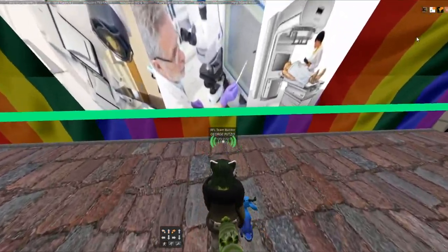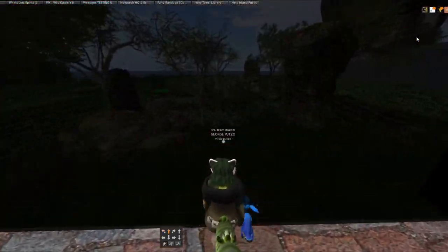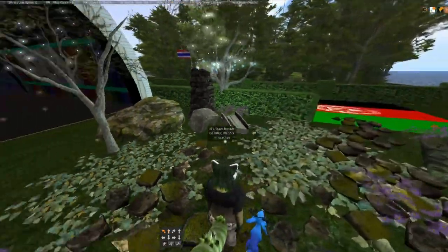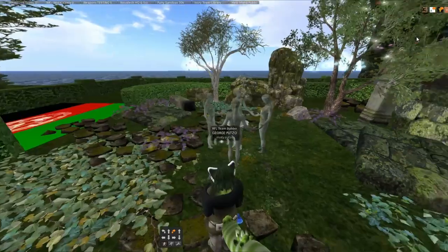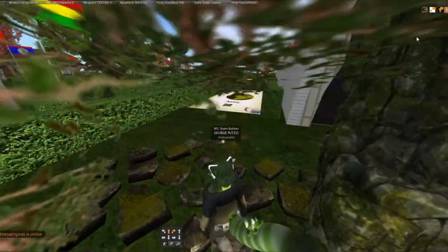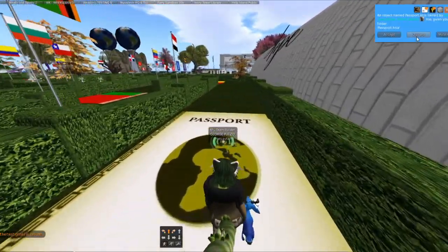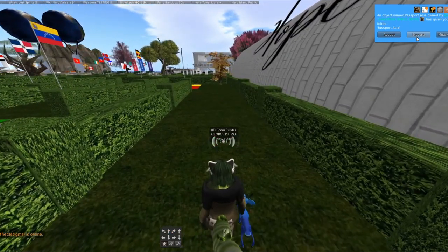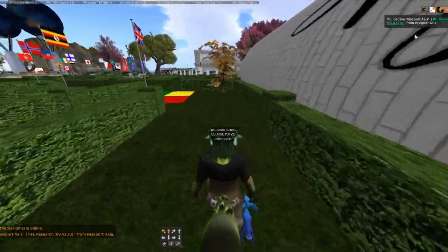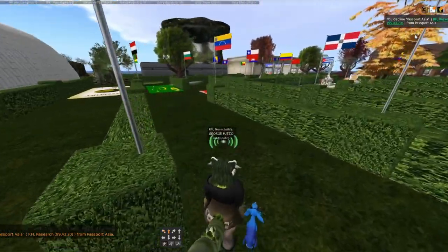Walk through and there are some more machine type things that can help with treatment. This is like Relay for Life — it's like the British Cancer thing that we've got in Britain, but it's a US thing. So we'll walk around here. Again you step on these different passports and it gives you different information. You can choose to accept or deny. I'm just denying because I've got all the information already in my inventory.